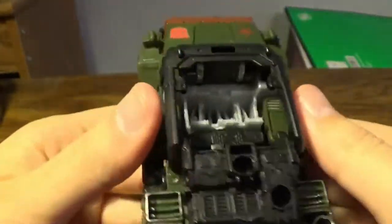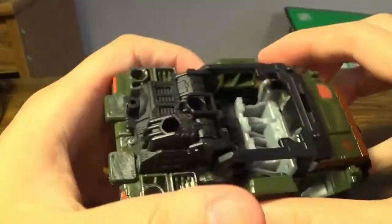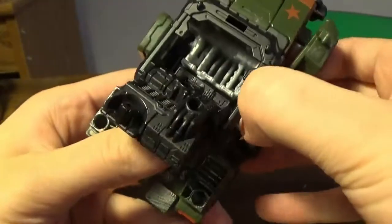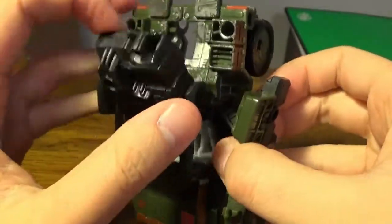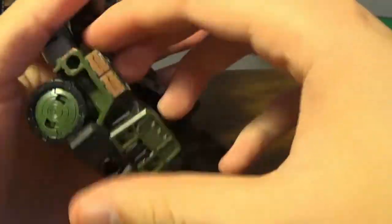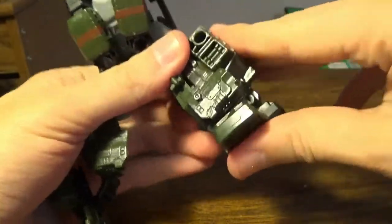Now for the transformation. First, what you need to do is these will become his feet. It's a little tight but you just un-peg this, which opens up and gives you more room. Then come down here, un-peg this from the side, and hinge this out a little bit to give it enough clearance. Open this up, separate the legs to give them individual rotation, and hinge this out like so. Do the same on the other side — there you have the legs.